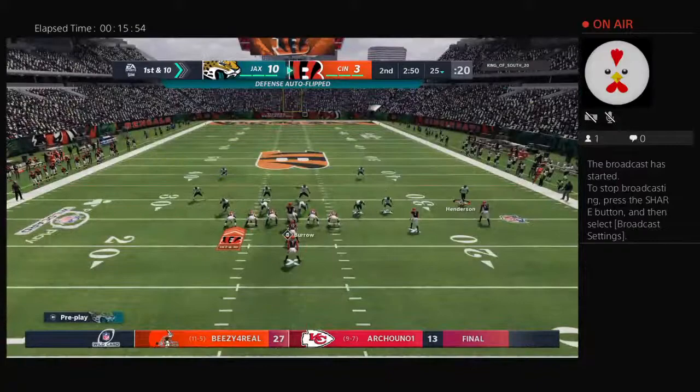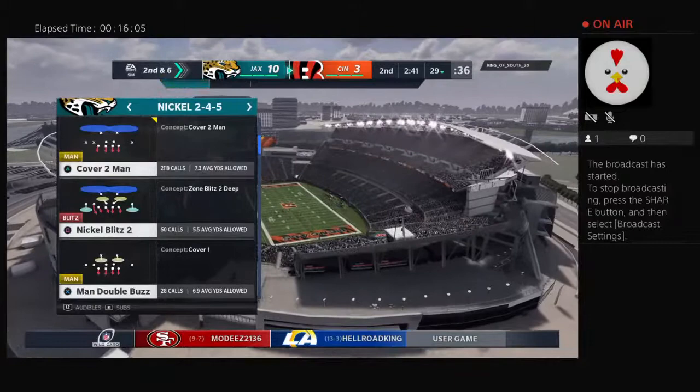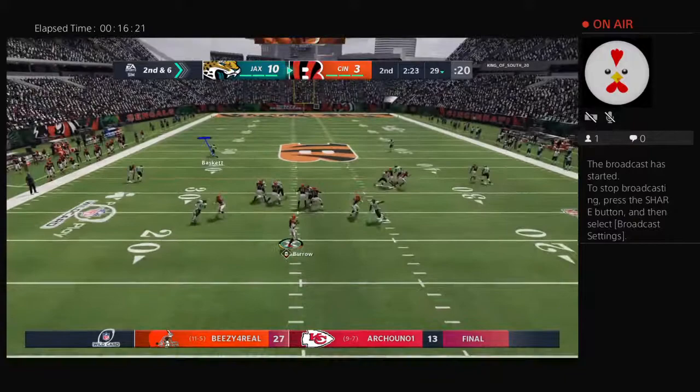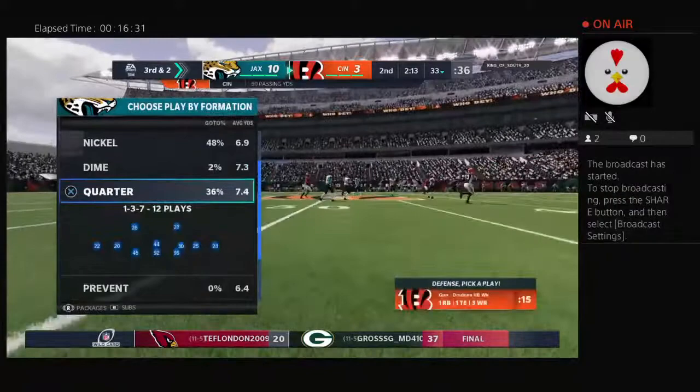The Cincy offense about ready to go — just a lone field goal for them so far, trailing 10-3 as they come up first and 10. From the 25, they work this to the 29, a gain of four. He wanted to follow that big tackle through the hole but ended up only getting four yards — he had designs on that one being bigger. On second down, Burrow — open man is Higgins, four yards on the completion and it sets up a third down.